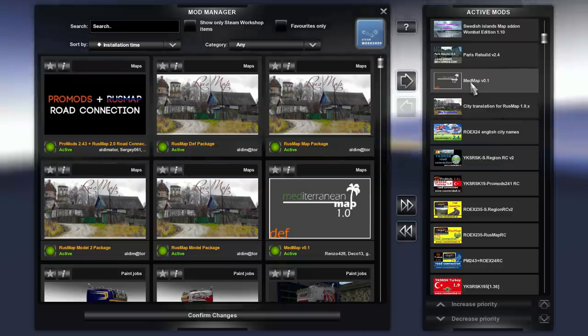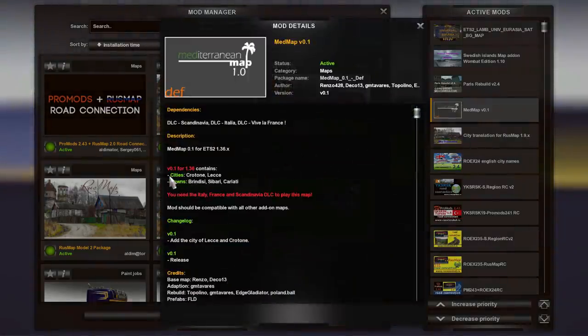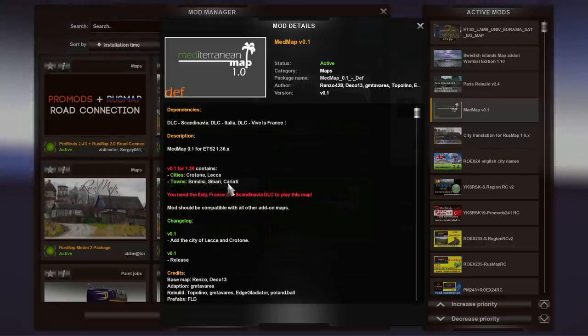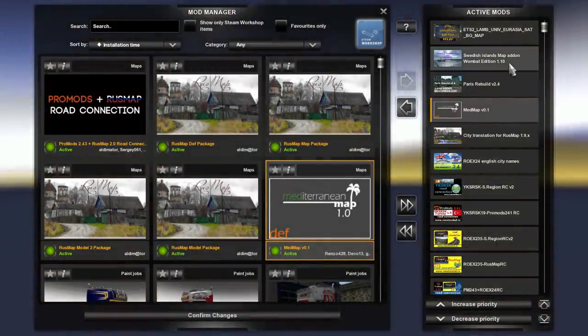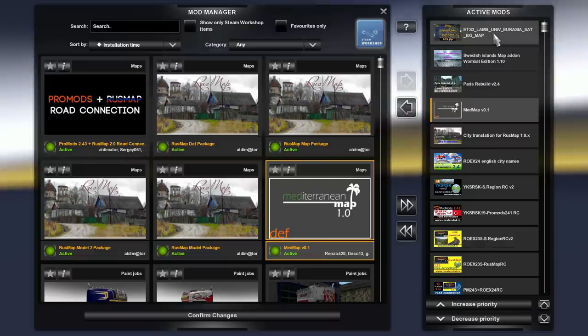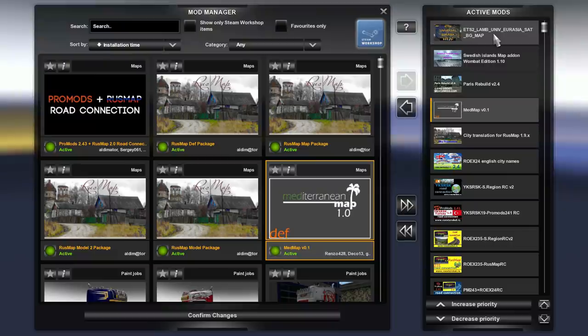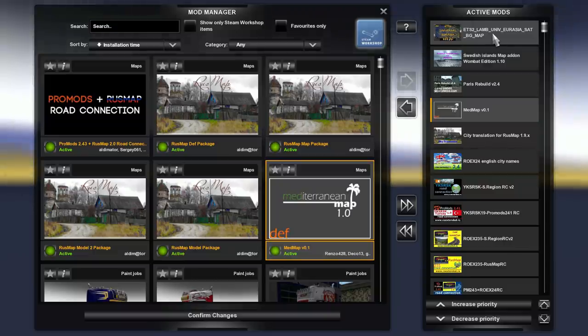MedMap — the new map we can add to Italy — includes two cities and three villages or towns: Crotone, Lecce, Brindisi, Sibari, and Cariati. We have Paris Rebuilt, Swedish Islands, and finally the map background. That includes all the maps we currently can use on the European map combo.